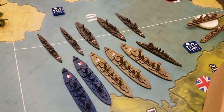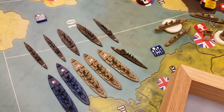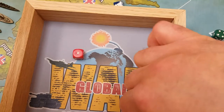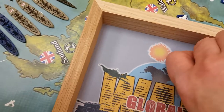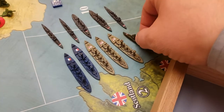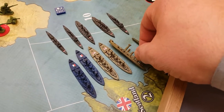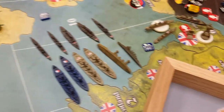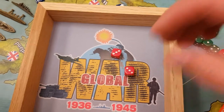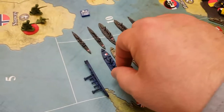Rolling for the three remaining German cruisers at three or less — two hits. We take one hit on the US cruiser and one hit on a British battleship. Rolling for the two German battleships at four or less — both hit. Those two hits go to two French battleships.